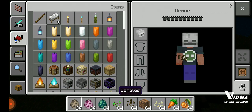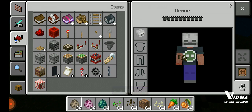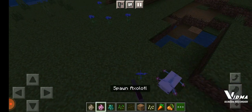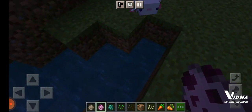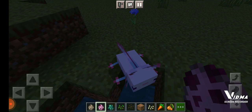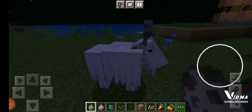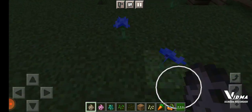In fact, the axolotls are pretty adorable though. Let's look at one — he's so cute! Goats on the other hand are pretty cute but they're aggressive. They'll knock you off a mountain.